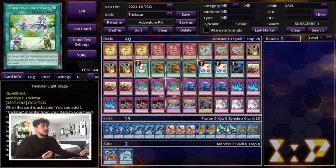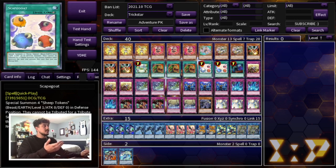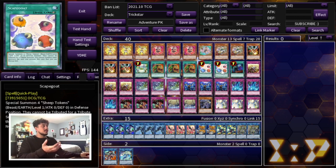For spell cards we're playing one Light Stage, triple Extravagance, double Scapegoat, and one Called by the Grave for any hand trap. We're playing triple Extravagance because if you ever played Trickstar pre-Banlist hits — before Light Stage was hit, before Scapegoat was hit — you know how important Scapegoat was in this deck. The deck focuses on stunning your opponent, holding it down, and then using that Scapegoat to OTK.